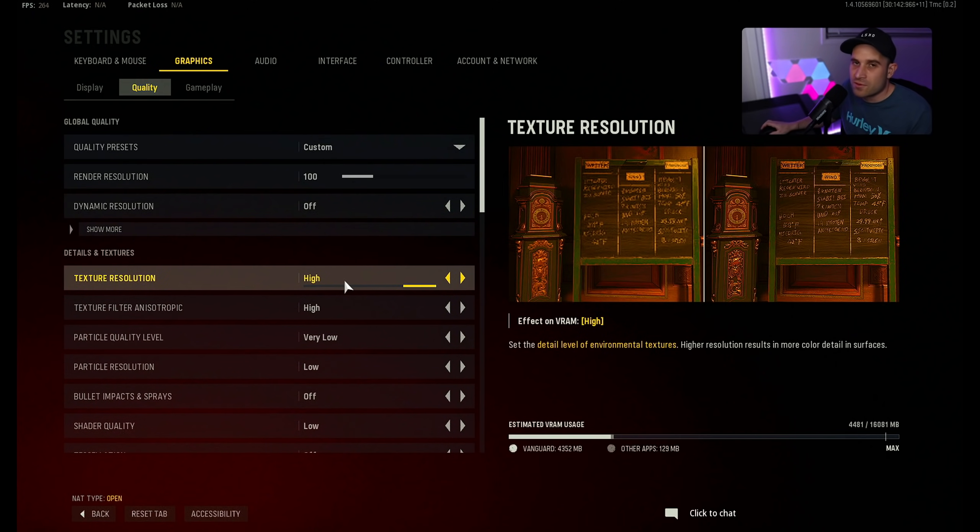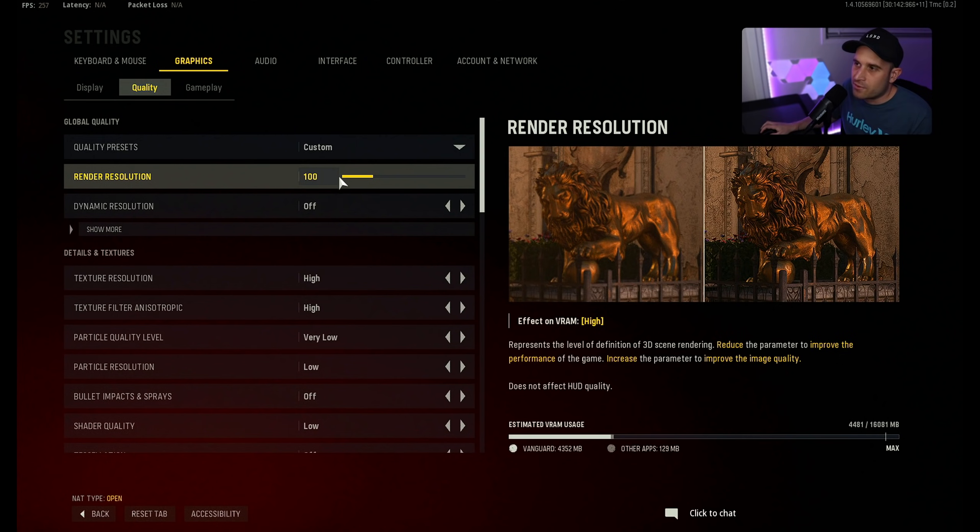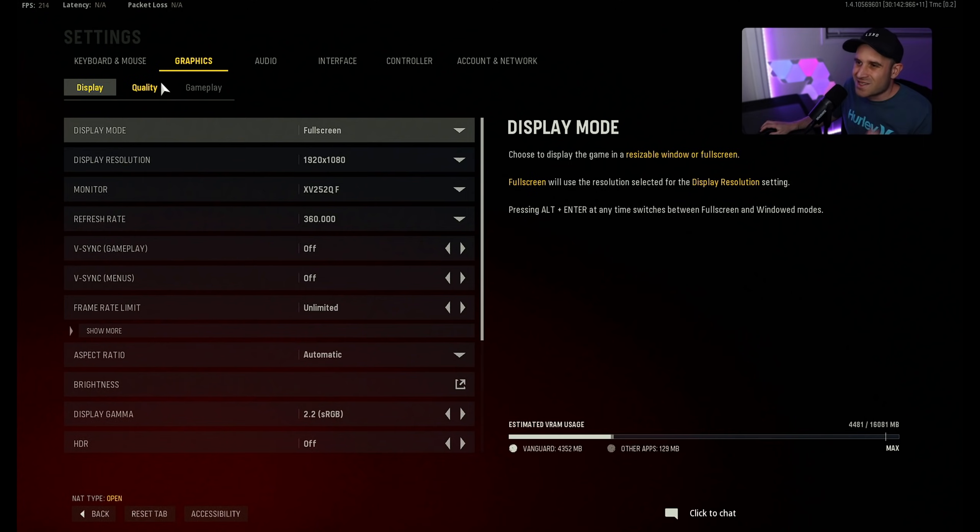The biggest thing you can do if you have a very powerful CPU and memory is bumping down the render resolution. For reference, a client I recently worked with has a 9900K with 4000C16 RAM and the same graphics card and overclock as me. Him bumping down the resolution to 66% did not yield him any more frames — it was the same. But me on my 5950X with tuned 3800C14 RAM, bumping this down to 66% yielded me an extra 100 FPS. So it's really going to depend on the bottleneck of the system.